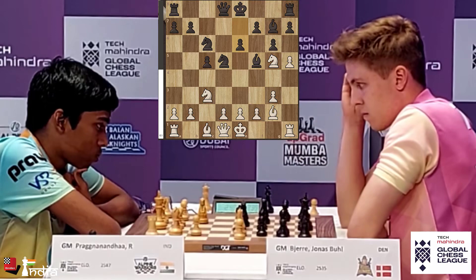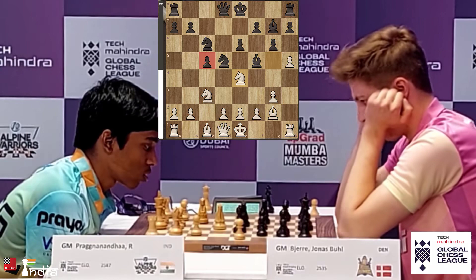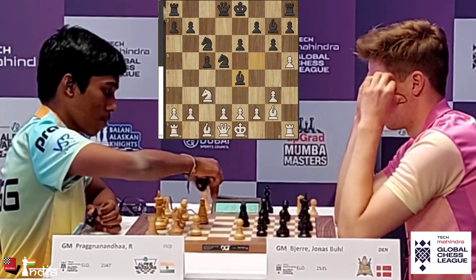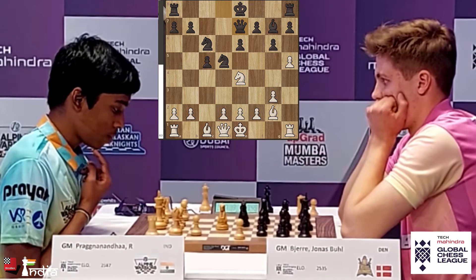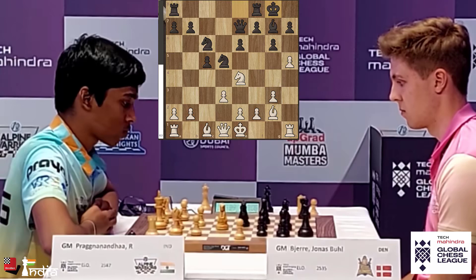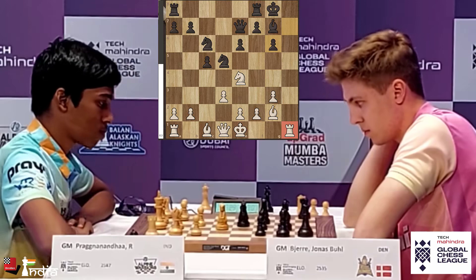Very aggressive play by Prajnananda — he wants to look at the pawns on F7. Maybe the Knight can jump to E4. Jonas plays his pawn up to E6 attacking the Knight, and Prajnananda goes to E4. The pawn on C5 is a little soft and hanging. Black takes on E4, and Prajnananda takes back with the Knight. Later he has the possibility of pushing his pawn down to H6. The Queen comes up to E7 defending the pawn on C5, and Prajnananda plays his pawn up to D3 opening up the Bishop. Black castles.